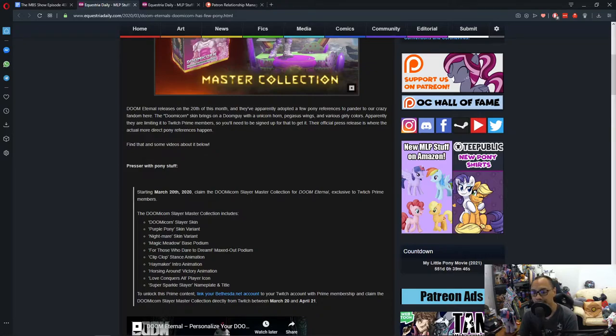They even have some monsters at a coffee shop wearing really hipsterish clothes, glasses, and overalls — so that's very interesting to see. The only way you can get this, I think it's free, but to unlock this premium content you need to link your Bethesda Battle.net account to your Twitch account.